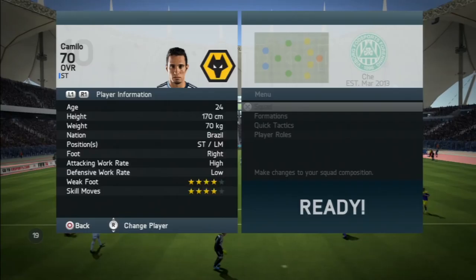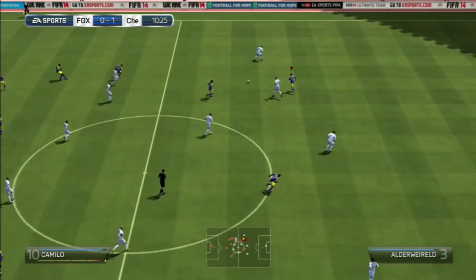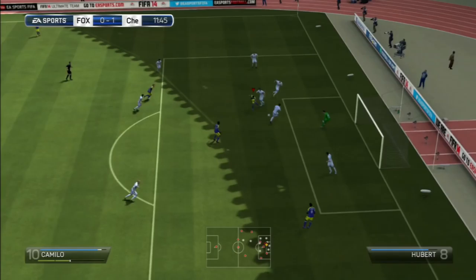So this guy is a silver inform. He looks really amazing — his card stats look amazing, his in-game stats look amazing. He has stats of a gold player, seriously, for a silver inform he looks really impressive. He's Brazilian which is a plus, and he goes for about 60 to 70k on PS4, so quite an expensive striker.